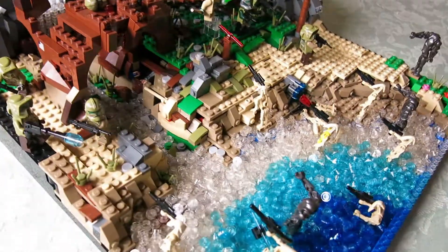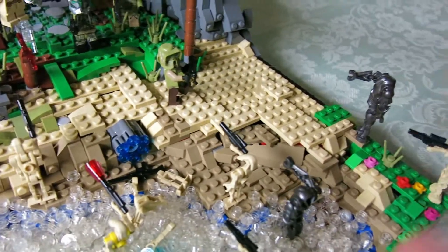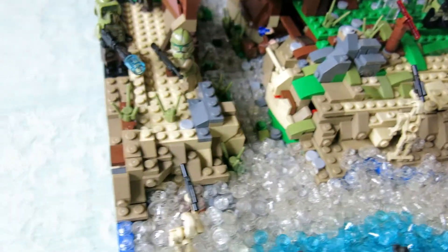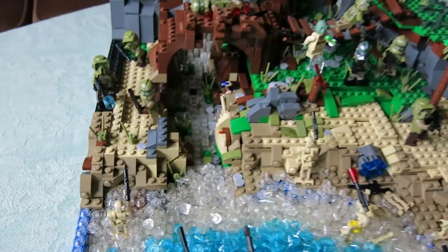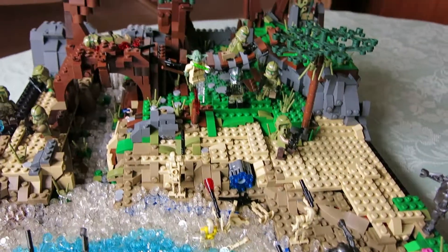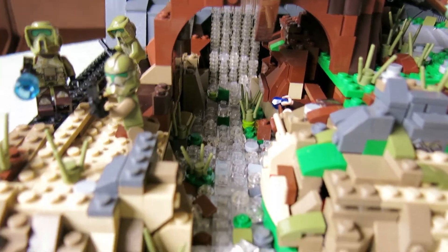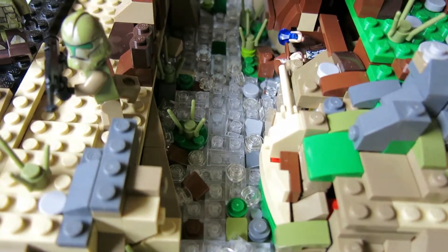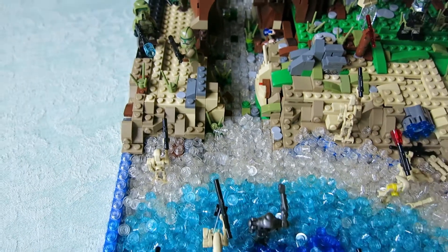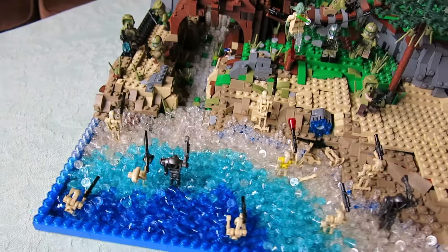First, we actually got very nice rocks — I tried some very nice designs I never tried before, so this is my first try at that and I really love it, so that rock design is definitely going into my future builds once I get enough pieces. Here you can also see a very nice overview of the waterfall I did, and I also did a lot of transparent studs and a lot of other studs which were coming out to the basic water area that the droids are positioned in now.